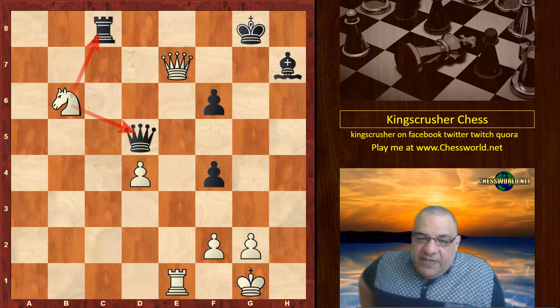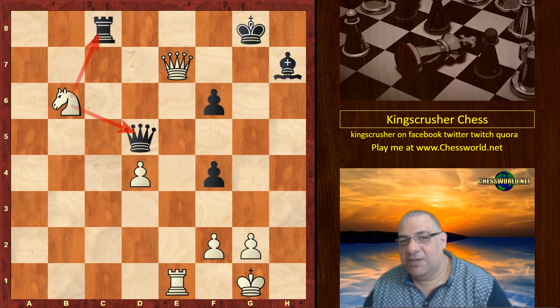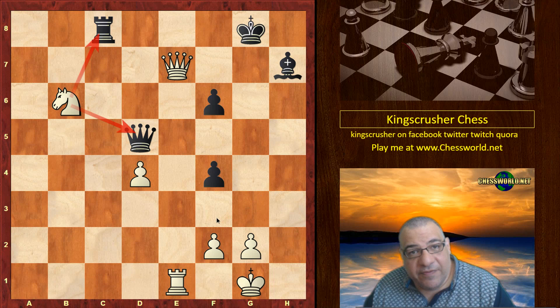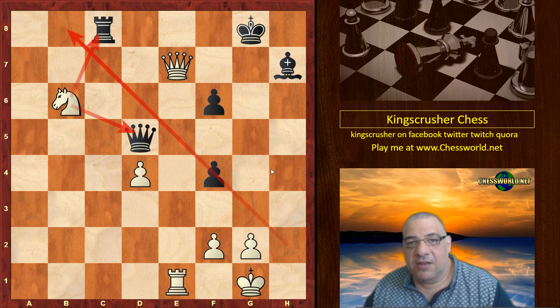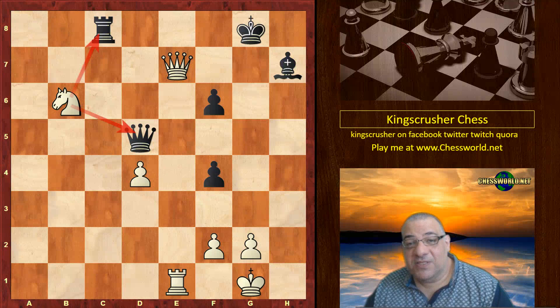The hidden secret nuance of this game — which may not be appreciated by all London system players worldwide — is the question you might never have asked: have you been playing Knight f3 to achieve the London system setup too routinely? Did you notice that sometimes this diagonal is useful to keep clear, because you don't want a pesky Knight taking off your dark square bishop? You want that dark square bishop to be a total pain throughout the game. This move order with Bishop f4 delaying Knight f3 is very interesting to consider. Comments, questions, likes and shares appreciated — especially from London system players. Thanks very much.